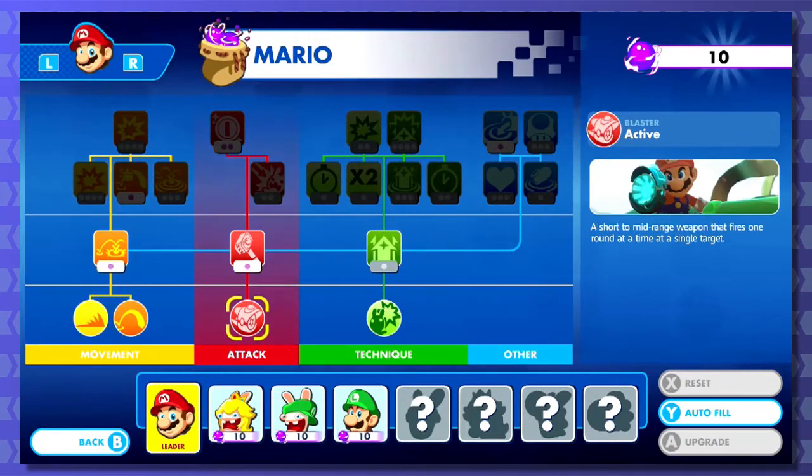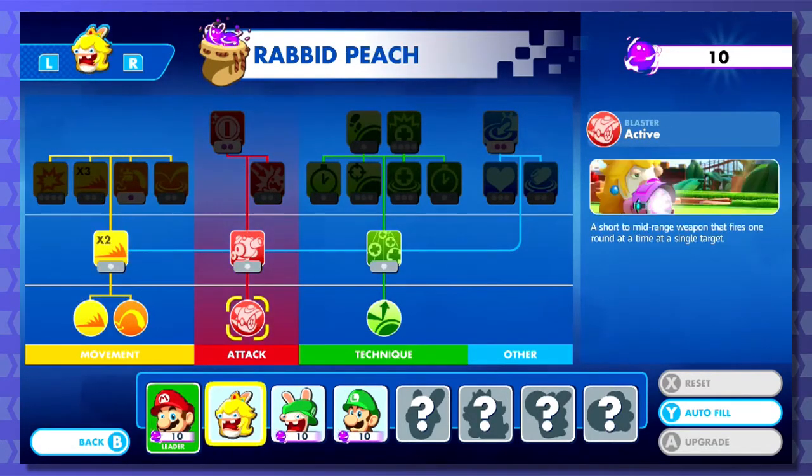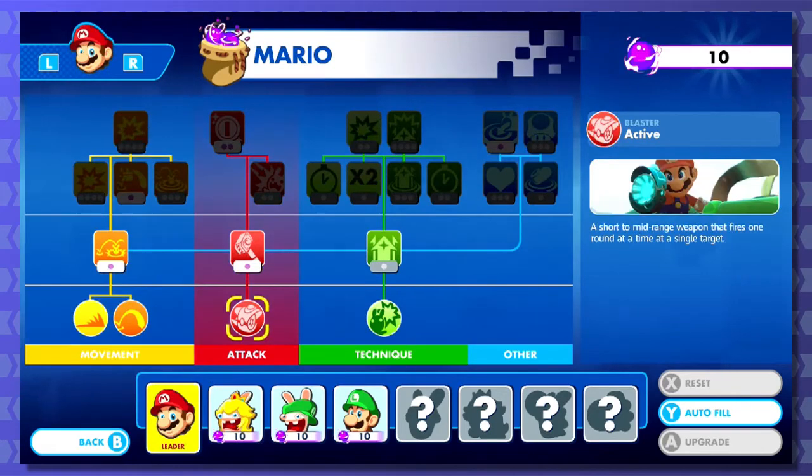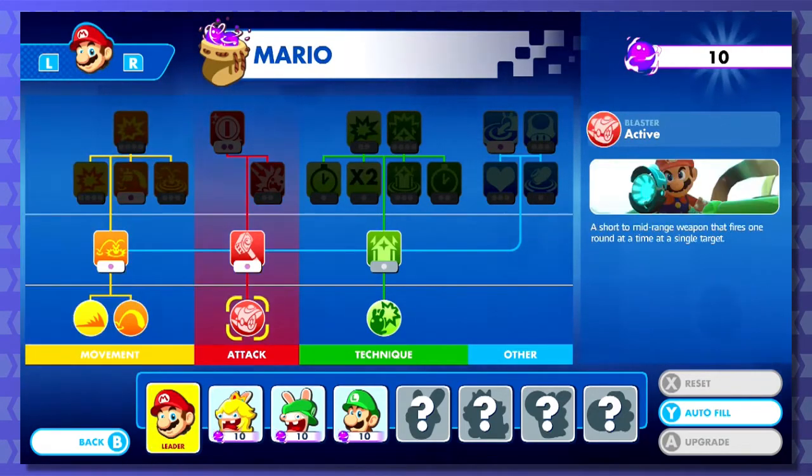Cool. Blaster - mid-range weapon, fires one round at a time. So that's something that both Mario and Rabid Peach have: the blaster. I like that they give custom screenshots for it though. That's really nice.